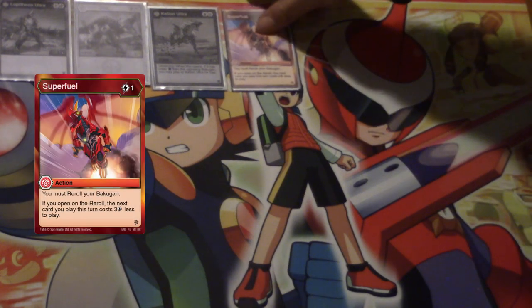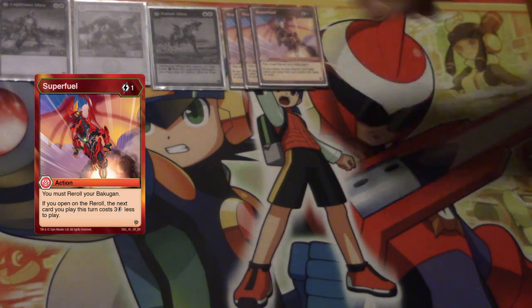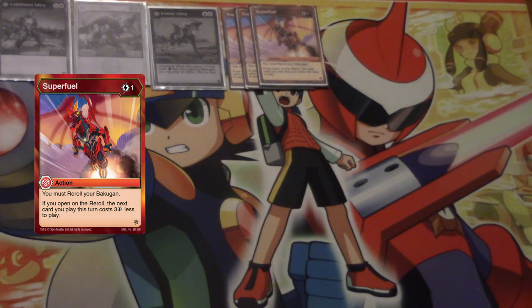First up — and this is kind of mandatory for a Paraskelion deck, especially one focusing on high-cost cards — Super Fuel. One cost, you must re-roll. If you open, you get to play the next card for three energy less. This just accelerates things. This is especially useful for getting out Hailstruck Solstress, the Evo, on turn five — very, very powerful, not to be underestimated. In general, it accelerates plays in this deck, which is very handy when we've got a fairly decent chunk of high-cost cards centered around enabling Lupithion's nonsense.